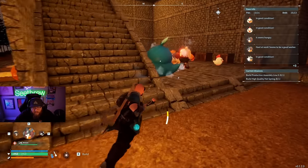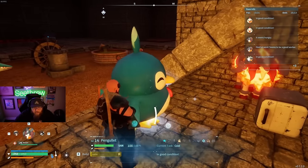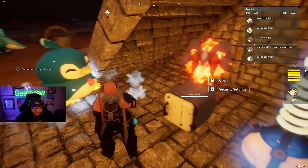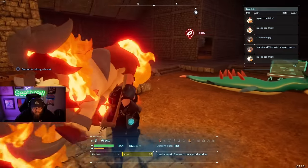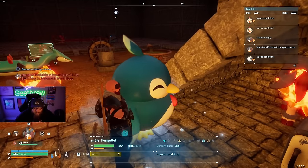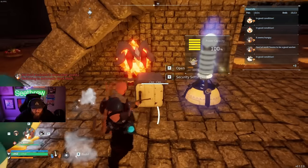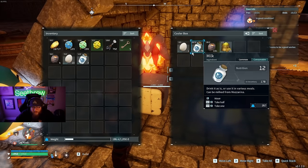Another thing that I found to be somewhat essential is a refrigerator. If you do get a refrigerator, make sure you have a frozen pal that you can literally just throw at it. You throw them at the fridge and they stay cool in the fridge, which is going to make your stuff last a lot longer. You can see here I run a little low on eggs — that's why I just pulled two chickens. So I got two chickens, two cows, and the bee, and it seems like all five of them fit in there and get along just fine.